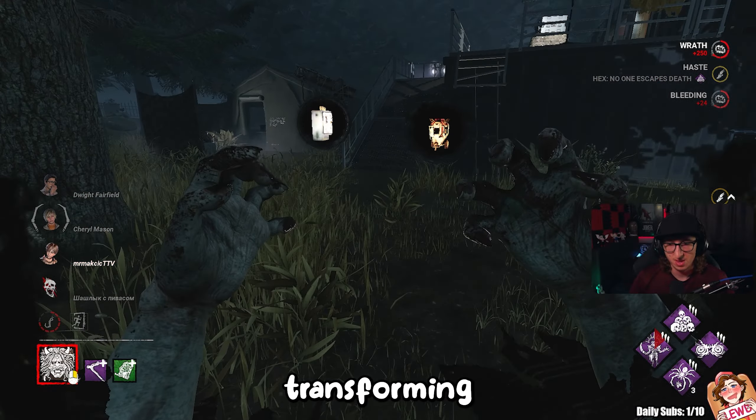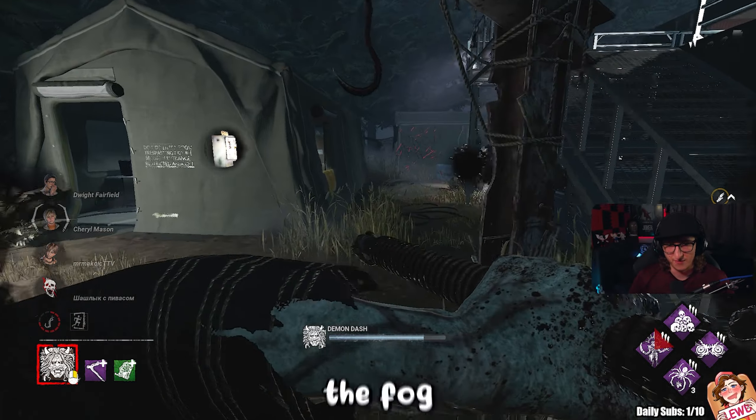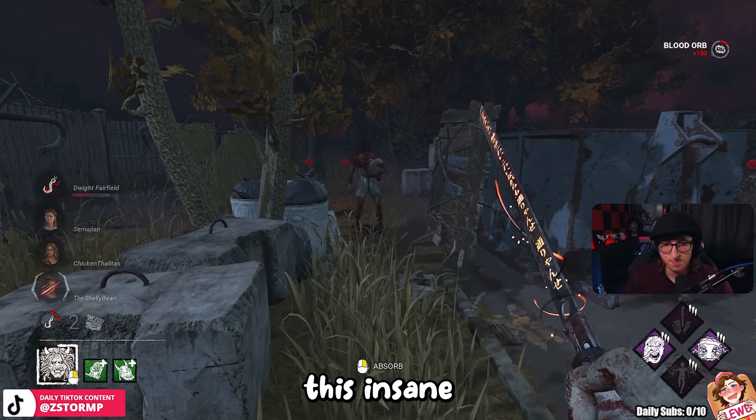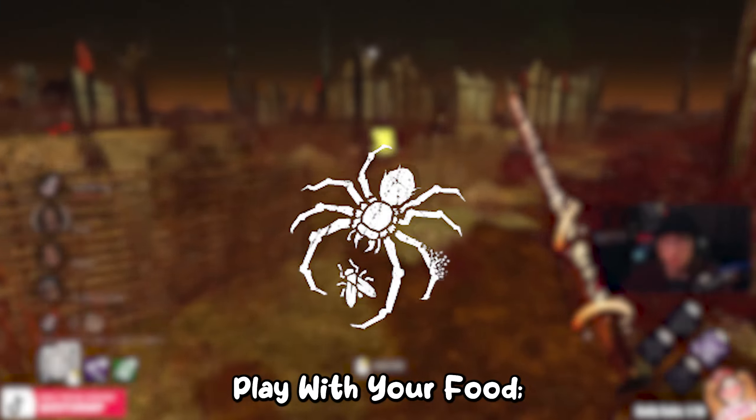Hey there, it's Storm. Today we're transforming the Oni into a speed demon, racing through the fog with an unbelievable speed of 250.5%. To achieve this insane speed, we're diving into the killer build that includes our first perk, Flavor Your Food.